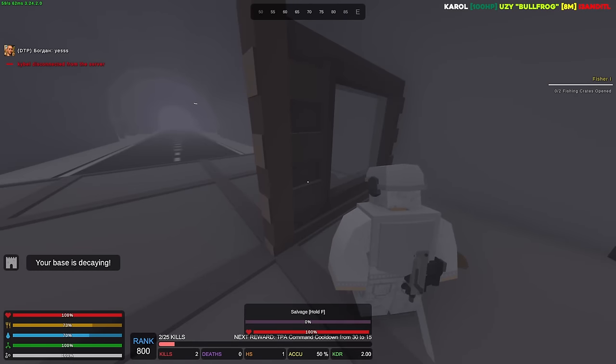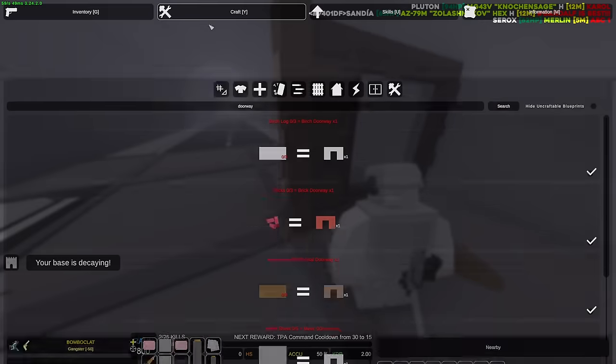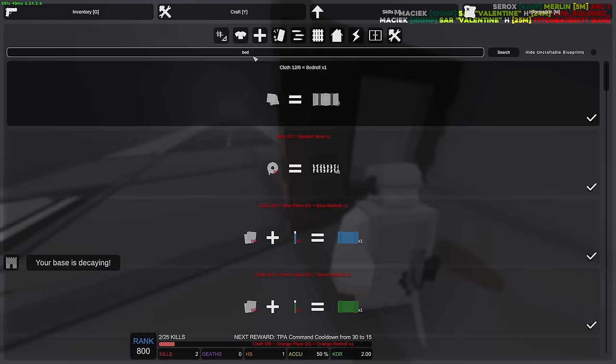Yeah, base is decaying — I gotta make a generator. We're gonna have to farm a lot more wood for this, but we got ourselves a bed over here. The other base I'll just go back to whenever I need to — there's actually kind of nothing in there, just a few low-tier guns. And it's time to start chopping.